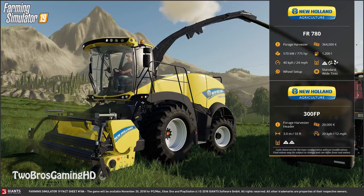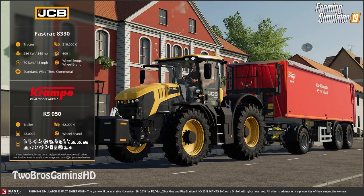The next one is the JCB Fastrac 8330 — a new fast track from JCB, which is a tractor of course. It will set you back 310,000 euros. It has a Cummins engine under the hood putting out 348 horsepower, with a fuel capacity of 600 liters. As you'd probably notice, it's a fast track, which means it can go pretty fast on roads — 70 kilometers per hour. You can change the wheel setup and wheel brand from standard, wide tires, and communal.